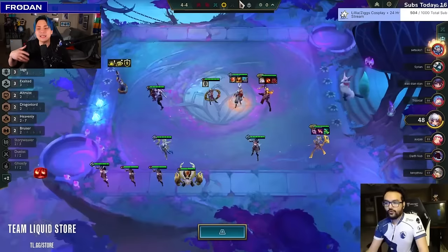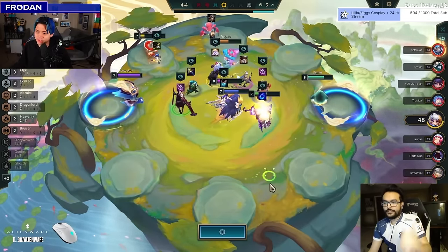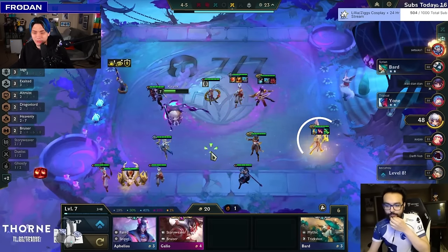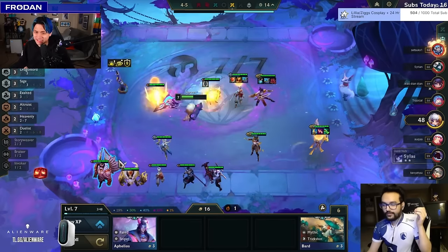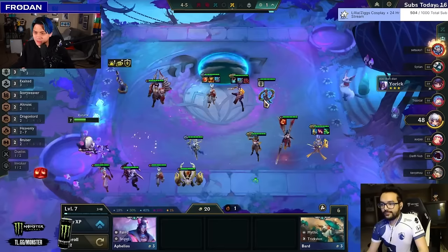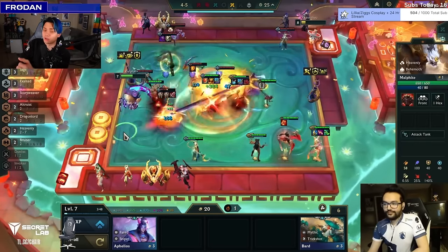We don't need scaling Janna because the Exalted gives us more power, and the more levels we push the more damage we get anyway. We'd love to take the Zyra — a three-star Zyra with Archangels is everything you want. Some scaling would be nice for Janna too. We have Archangels and the potential tech for Lee Sin or Storyweaver. Storyweaver might be better because the Bruiser is nice for the Kale and gets a little attack speed, which is fine since AP is squared away with Sage giving bonus AP and Archangels scaling.